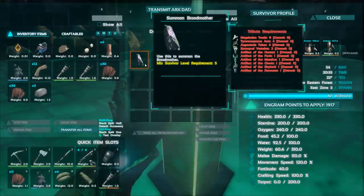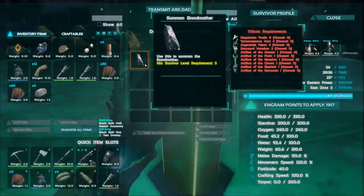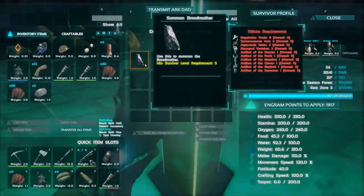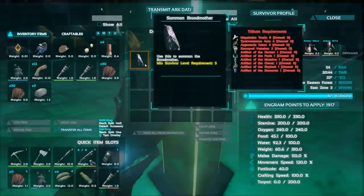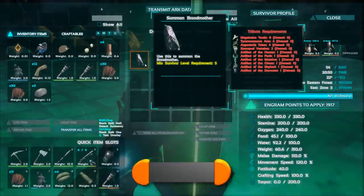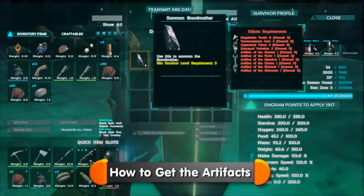This will tell you everything you need to collect. By far the hardest items to get are all the artefacts. These are located in caves scattered around the island. It takes a while to show you where all of them are, so I've created a video here to show you how to do that.